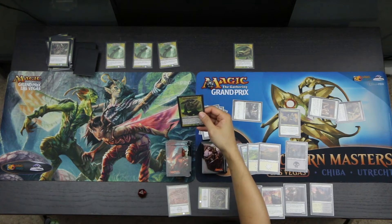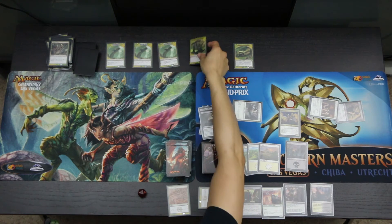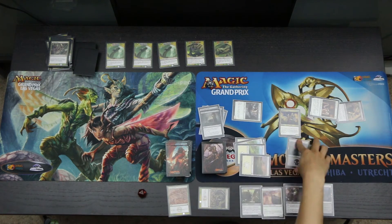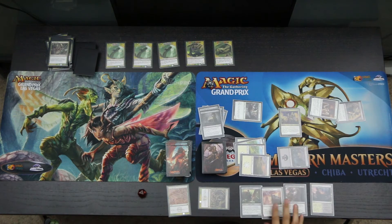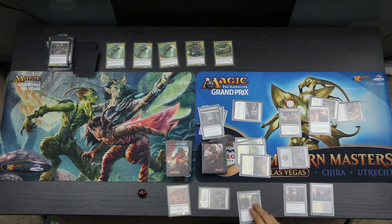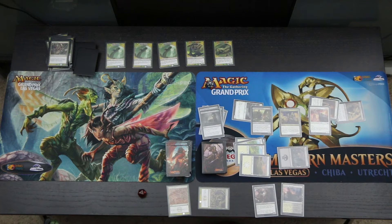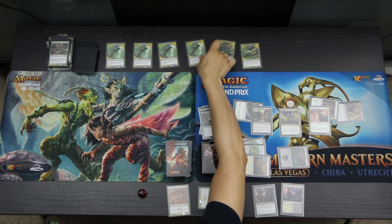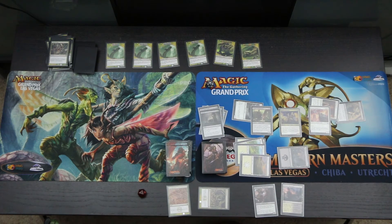The Shrieking Titan Head says at the beginning of the Hydra's end step, each player discards a card. On the second main step, we tap all the mana and cast an Exultant Skymarcher and a Vraska's Conquistador, then pass the turn to the Hydra. The Hydra casts a Hydra Head, and all the heads deal eight damage, finishing Vraska off.